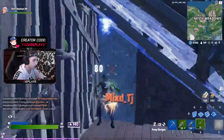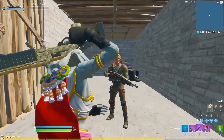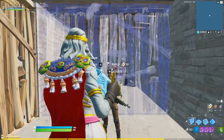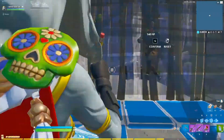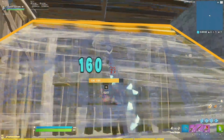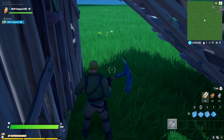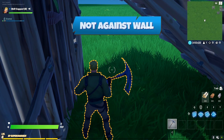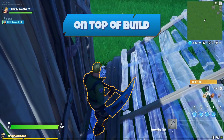To break this down a bit more, let's hop into creative. Here we see Npen executing the same strategy in a more controlled environment. He places the ramp, flips it, flips it back, and we can see that the build is now yellow and phased. The only thing you need to watch here is that you are completely backed up against the wall — if not, you'll clip on the top of the ramp and it won't be phased.